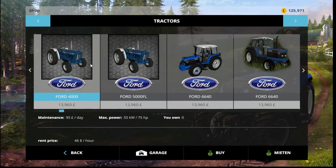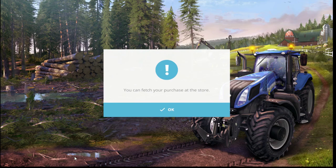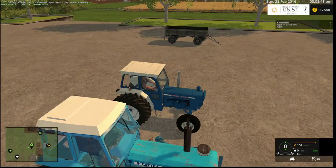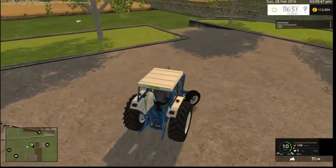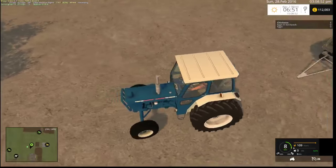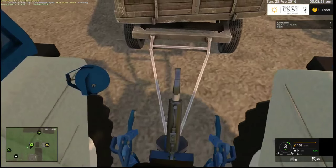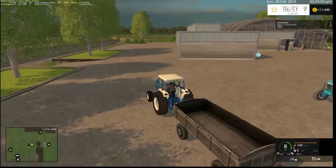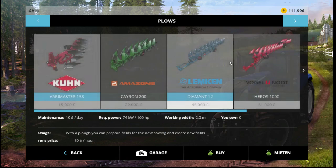We need another tractor to work alongside it. Let's buy that — let's buy one of the Fords, let's buy a 4,000. The reason I've gone for a massive tractor and a tiny little one is: the little one is to pull the trailer and the big one is to do what the other works with. These Fords are as loud as balls so we'll put it on volume 10. That gives us enough money to start doing what we want to do.